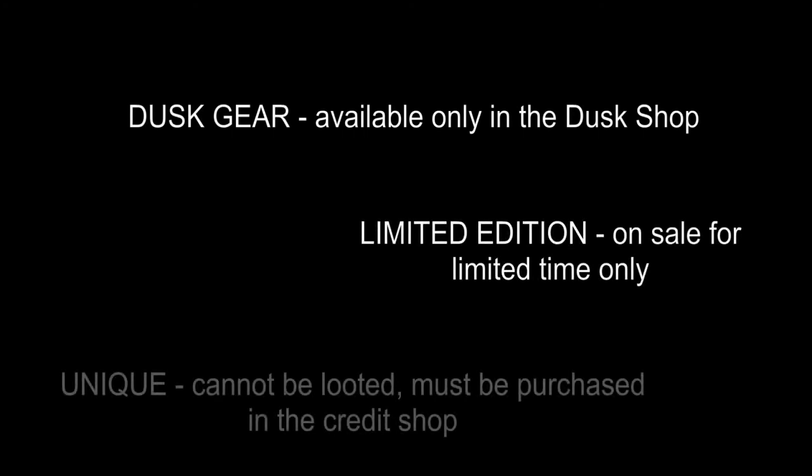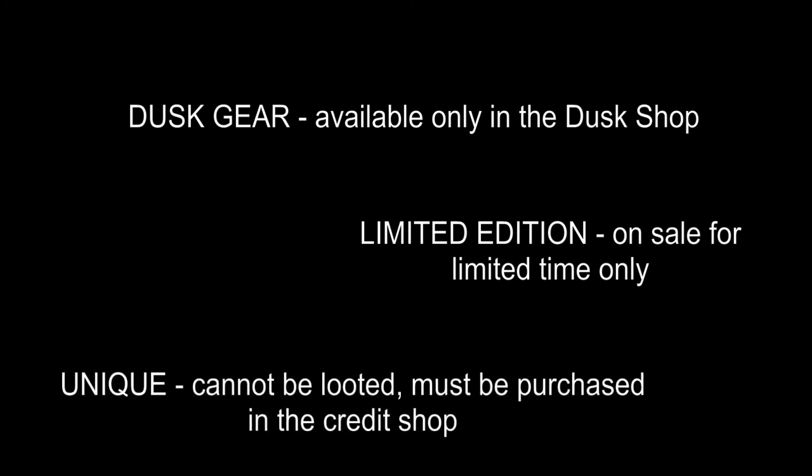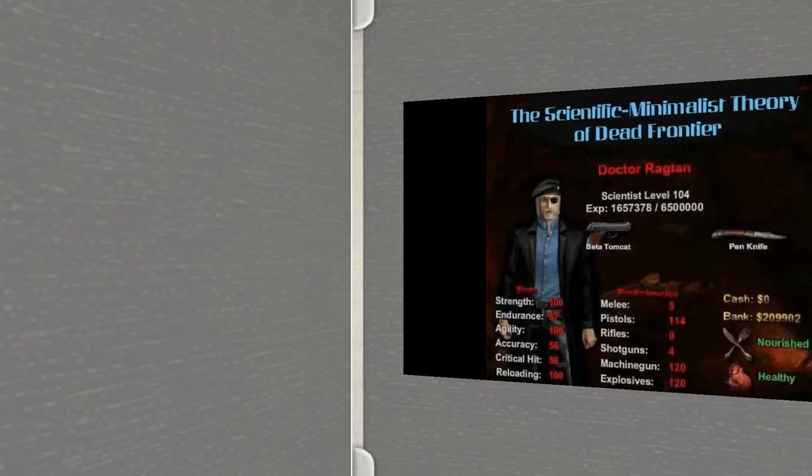Before wrapping up, I want to add a brief word about special weapons. The scientific minimalist school of thought tends to eschew special weapons, which include dusk gear — available only to students who earn admittance to the dusk shop — limited edition weapons, which were on sale for only a short period of time, and unique weapons, which cannot be looted on the streets of Fairview but are available only in the credit shop. Our reasoning is that we advocate using the minimum necessary weapon that will do the job. Special weapons have their uses, but their expense tends to put them out of reach for undergraduate students.